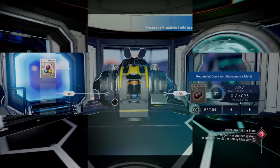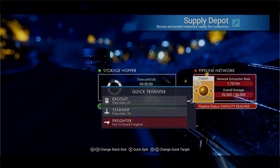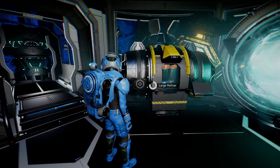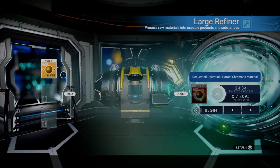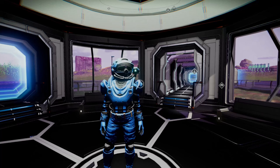Next up, and maybe even more important than the first two, is going to be a copper mine. Copper can be sold for a little bit of change, but its real talent is when you put it in a refiner — it makes chromatic metal. You're going to need that early game for solar panels, batteries, and certain other recipes. You always need it when you don't have it, so a copper mine is definitely something you want to get early game.